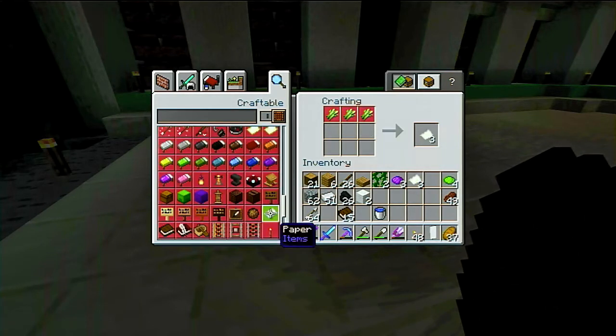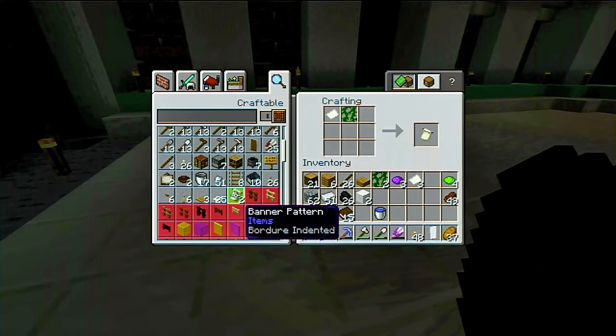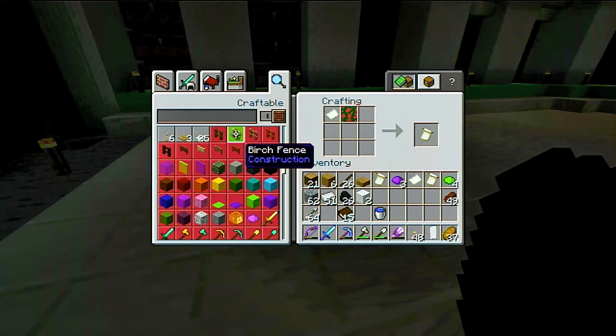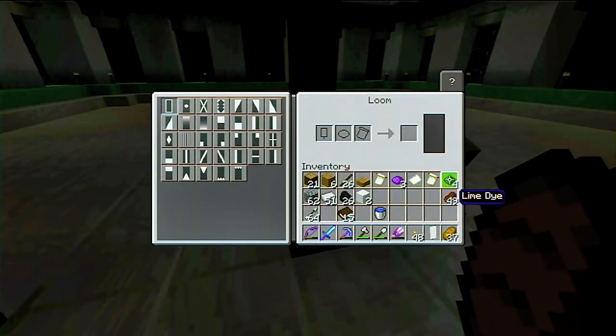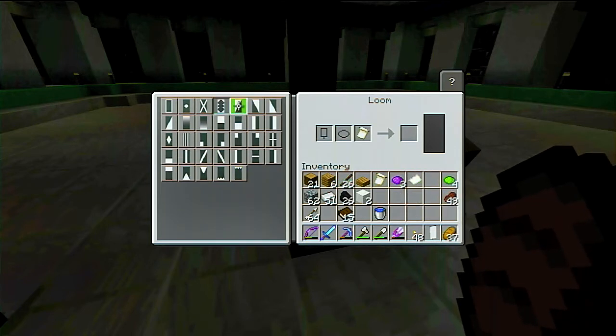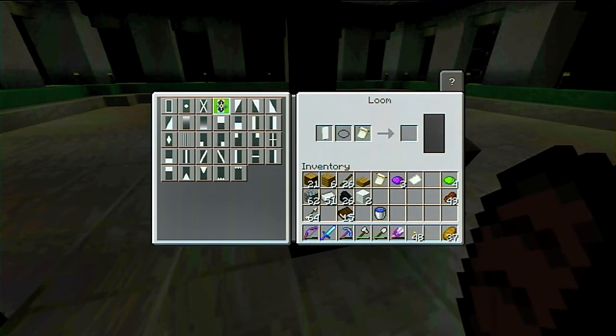Alright, so I need to make paper. Oh, you actually get — oh, it only actually gives you one. Alright, well anyway let's see what this does. So apparently that gives us that pattern. You can't just click a banner in there and get that pattern — you actually have to create that pattern.